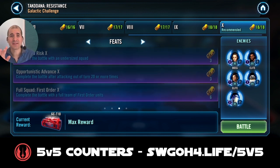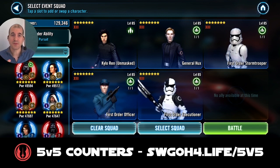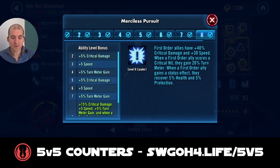We will be completing with a full team of First Order units. For the full First Order team, I'll be using this composition. You could probably use Hux lead as well if you want. I just prefer Kylo Ren Unmasked lead for this one, just because you get plus 30 speed on top of other things. So if you don't have a lot of speed on your guys, you should still be able to outrun the enemy, and that is important.